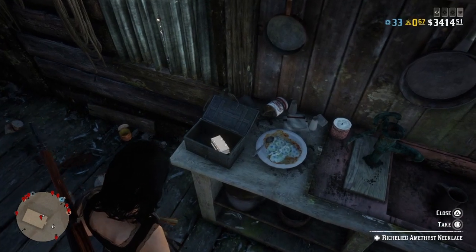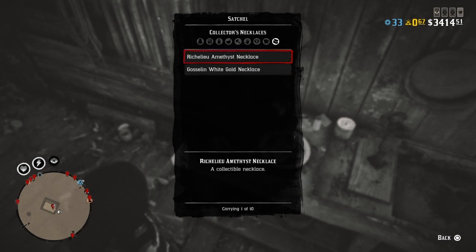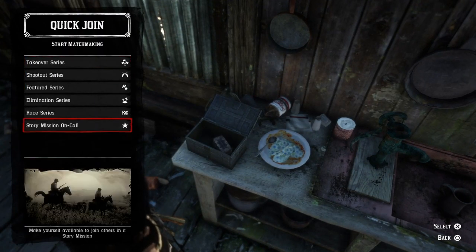Now as you see, I'm going to open up my satchel and you will see there is the first Amethyst necklace. Now here are the steps again: open the box, quick join, story mission on call, pick it up 3 seconds later.